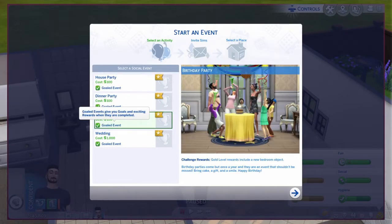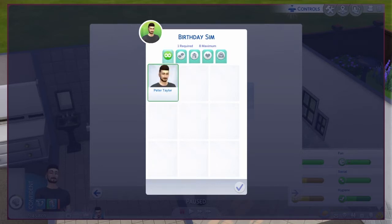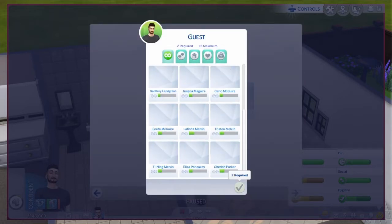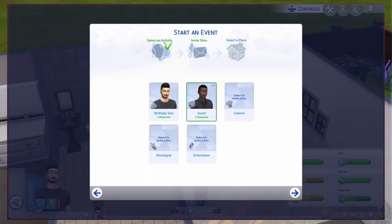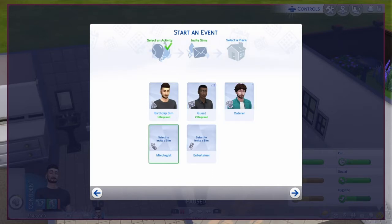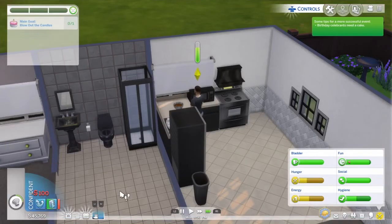It's a birthday party. I have to invite someone around - where is he? There he is, that's my guy. Let's invite everyone - we're gonna have a massive party! Select invite chef... okay, I can just choose him. I don't actually need those extras. I'll just have it at my house - the Taylor residence. Perfect.